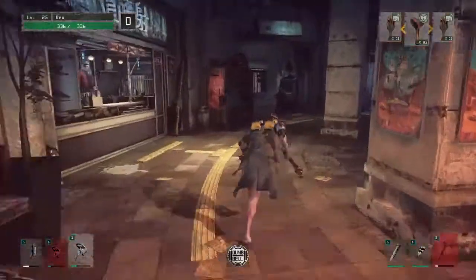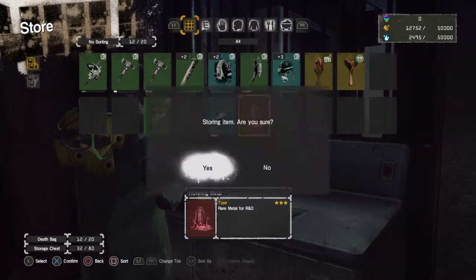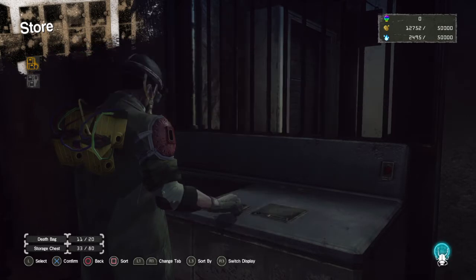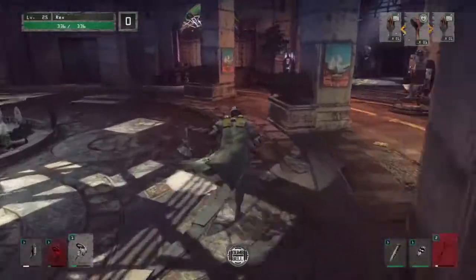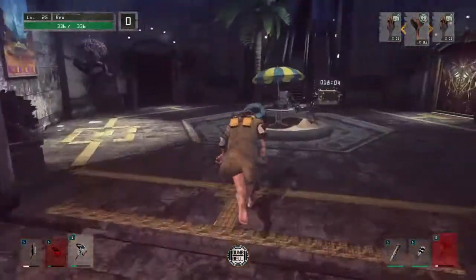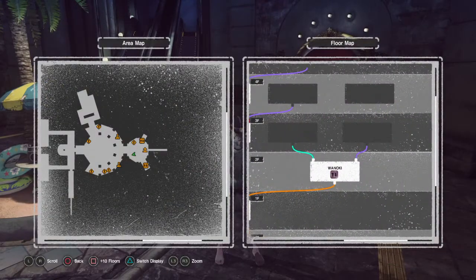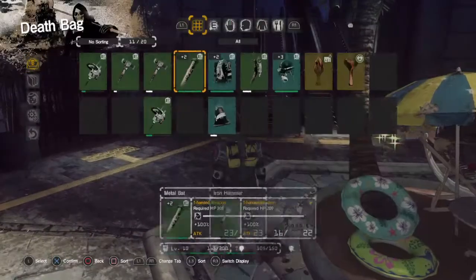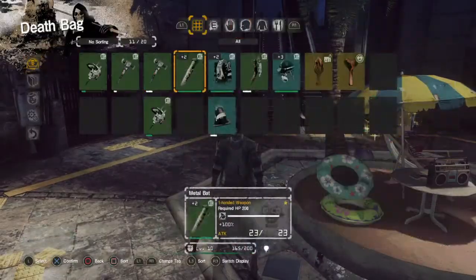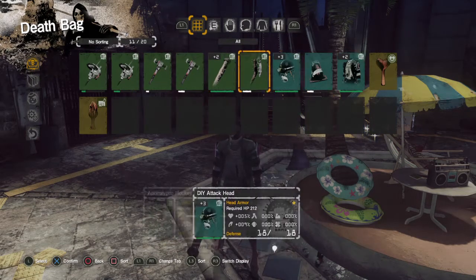I have to deposit some of these materials in the bank so I make space to pick up new materials. A big part of the Let It Die experience is prepping for different things — prepping for Tokyo Death Metro raids, prepping to just climb the tower, or taking out bosses. Always want to make sure you've got some healthy weapons and armor to take with you, and you've got some bag spaces to pick up resources, maybe some healing items.